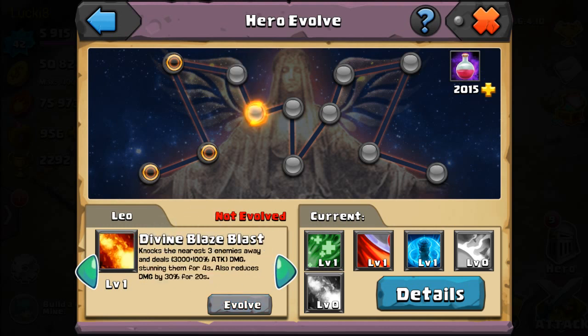The fourth skill is the same for every hero — Finesse Blessing, which is a damage reduction skill. The unique divine skill, the fifth skill, is different for every hero. In the case of Pangoli, it has Divine Blaze Blast, which knocks out the nearest three enemies and deals a bunch of damage, stunning them for a couple of seconds.